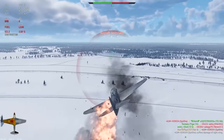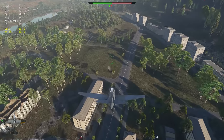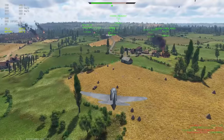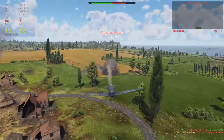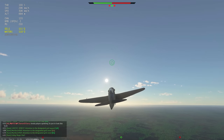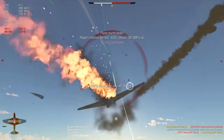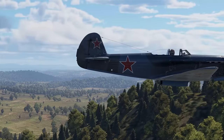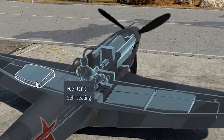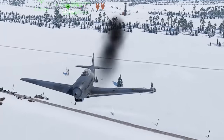Yak-9B is quite a fragile fighter. It has very little protection. A bulletproof glass and 8mm plate behind the pilot cannot stop a 50-caliber projectile, so every stray bullet from an American tank's machine gun can knock out the pilot. It's already risky to follow a plane with a tail gunner, not to mention attacking fighters head-on. I mean look at the tail of this plane — it already has holes. That can't be a good sign.